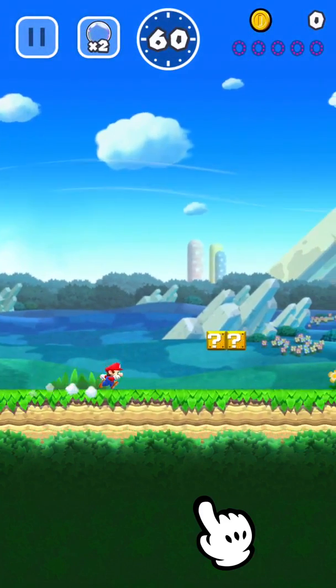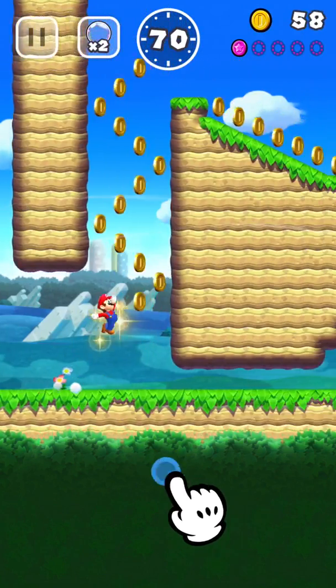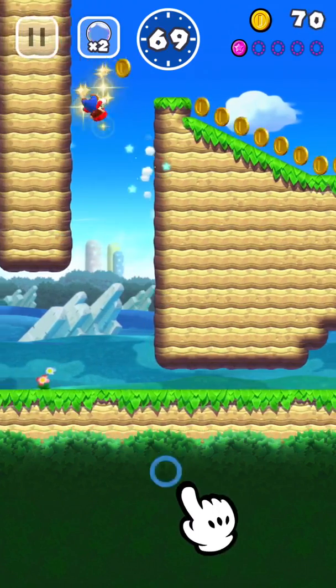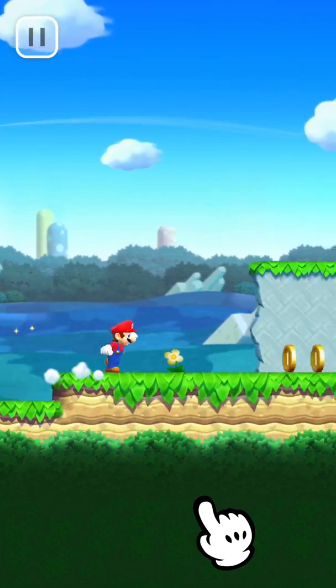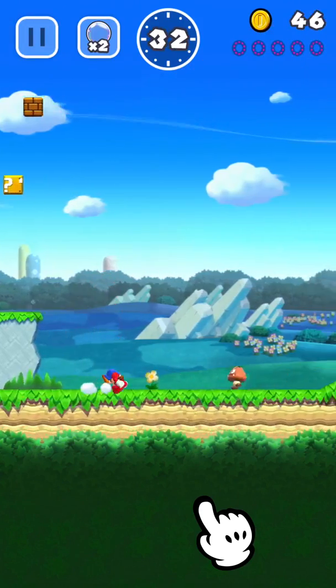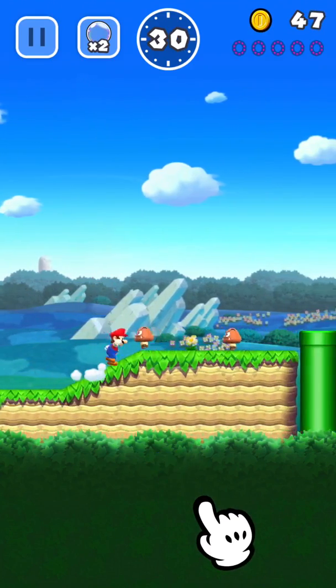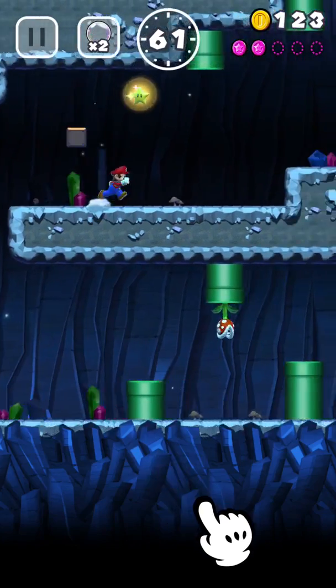Mario constantly runs, and you tap to jump. Wall jump to reach high places. Mario automatically vaults over small obstacles — even Goombas. Tap when going over an enemy to do a vaulting jump. There are many new stylish moves that Mario can do.